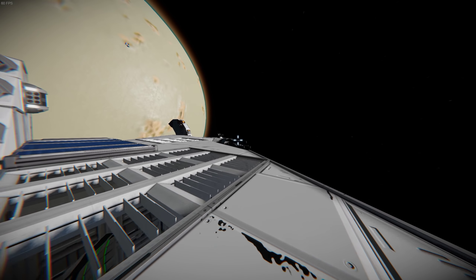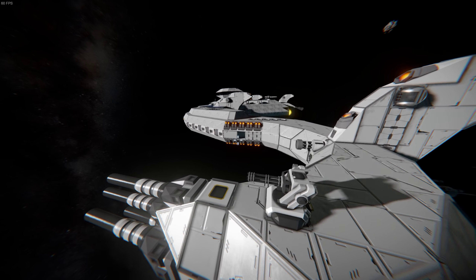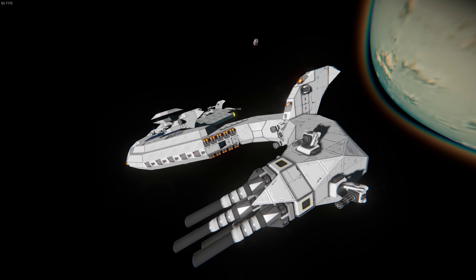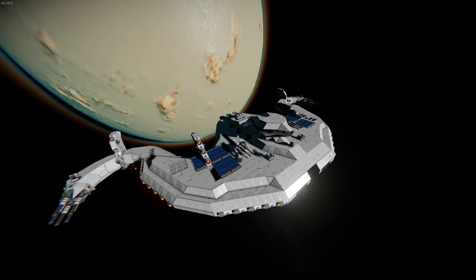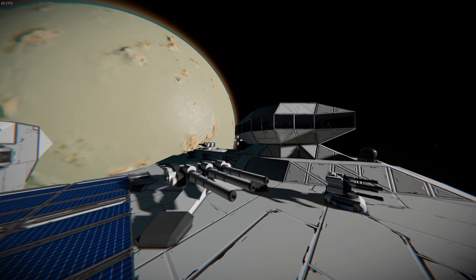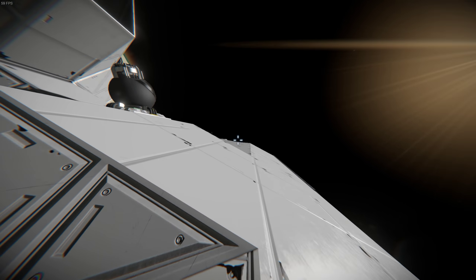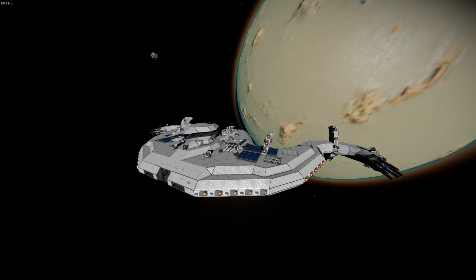Speaking of cloaking mods, this ship is kind of bugged at the moment. You can probably fix it by replacing the turrets and guns — I hope it's not completely broken when you get it on the workshop. The link will be in the description. The cloak mod kind of breaks any and all weapons for some bizarre reason. I don't have a cloak mod installed on this ship, but I had one active in the world, and it was causing issues with ships regardless of whether the ship had a cloak or not.